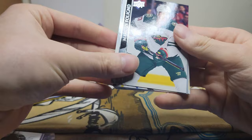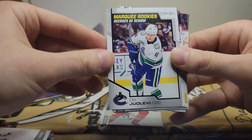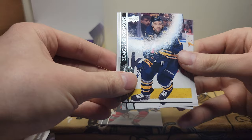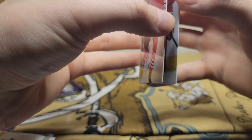Marcus Foligno, Jake DeBrusk, Calvin de Haan, and that is — Olli Juolevi, I can't say that for some reason — a little tongue twister for me. Marquee rookie Zim Gus Gustafsson, Mackenzie Weegar, and Yule Fairby — let's see what we got here.